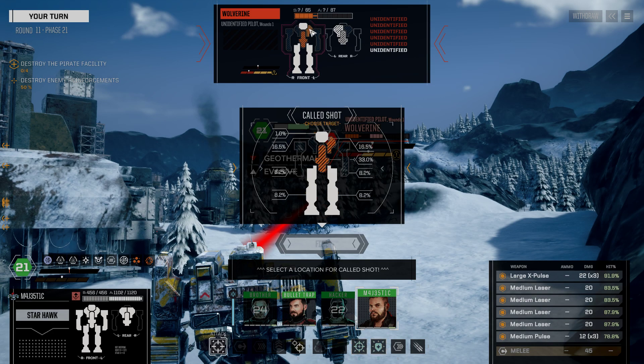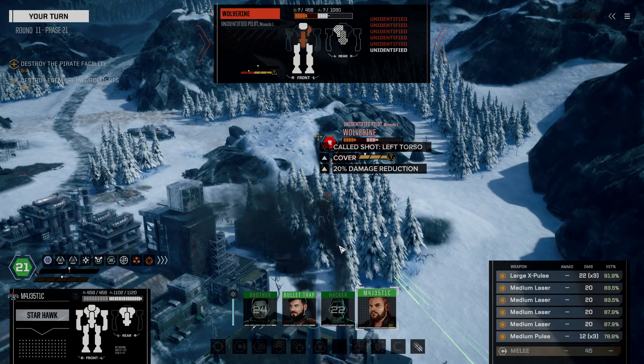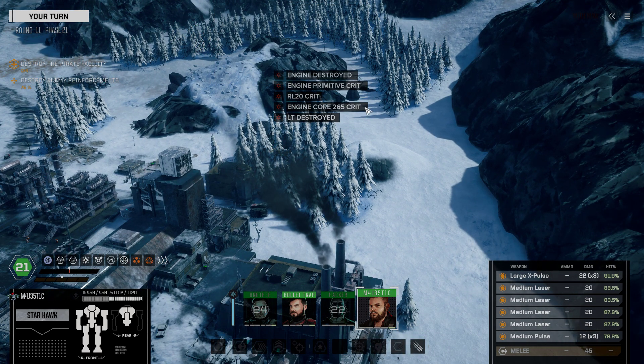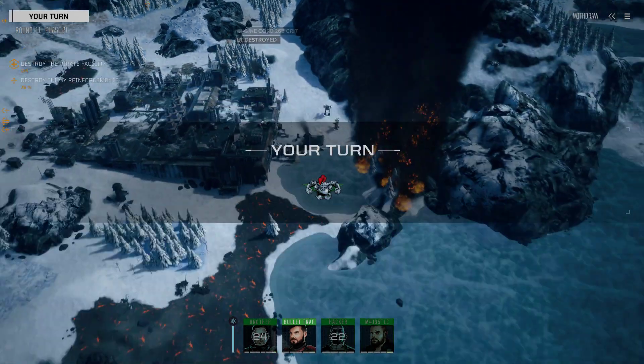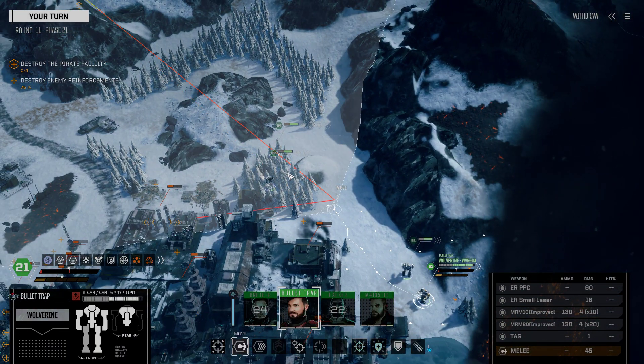I could make him armless too. It's a Wolverine 1R — do I really care? Just blow him apart. If he survives this I'll be pretty shocked. He did not. Also, he's a primitive mech — completely dealt with. So now Bullet Trap can maneuver to go take on the final boss. Can I get a direct line of sight? Oh, I can see him. This actually is a direct line of sight, and it's also not a terrible chance to hit.